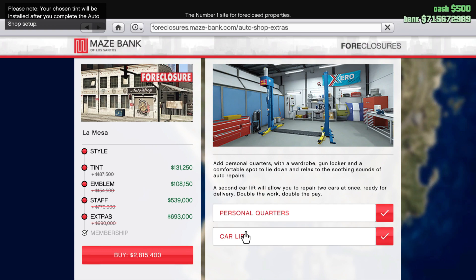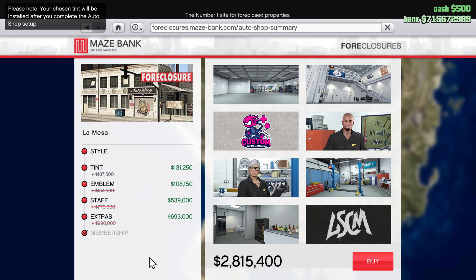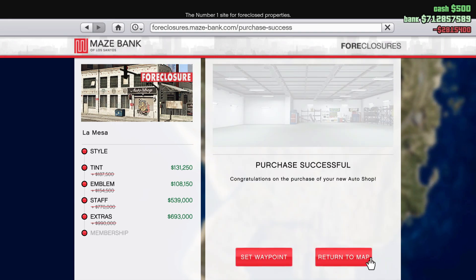The Car Lift upgrade — it's important to note that this isn't just one car lift. The Auto Shop already comes with one, and this upgrade adds a second car lift. Having a second car lift allows you to repair two cars simultaneously, getting them ready for delivery. This means double the work and double the pay.